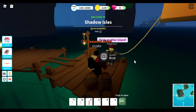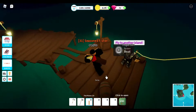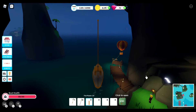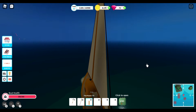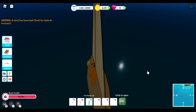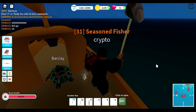I'll go to Shadow Isles. There's a quest there, which is cool, but I'm not here for the quest — I'm here to fish. Oh no, my turtle! There we go — I'll sail it over to these hot spots. There's actually a double hot spot right here, which is even better.